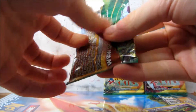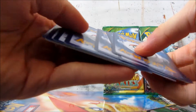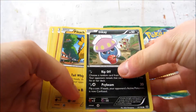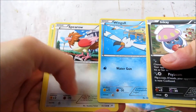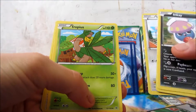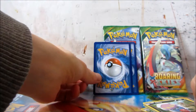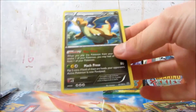Okay, next pack. We have an Inke, Pikachu, Binnacle, Wingle, Spiro, Tropius, Megaturbo, and Minectric. Reverse Binnacle. And the rare is a Dragonite.